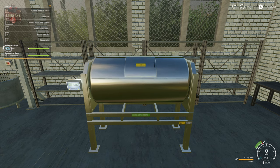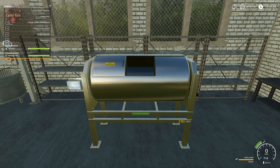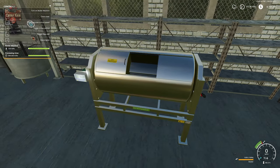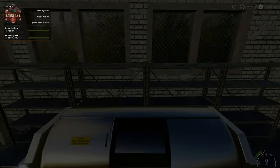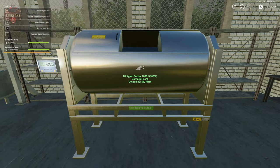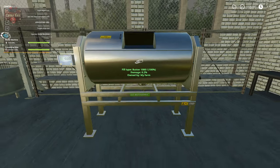We want to hit B to turn this machine off, but try to turn it off when the door is upright. Then hit N to open the cover so we'll be able to put milk in when we're ready. Hit E to exit the machine. With the Object Info mod, you can confirm we have 1,000 liters of butter.